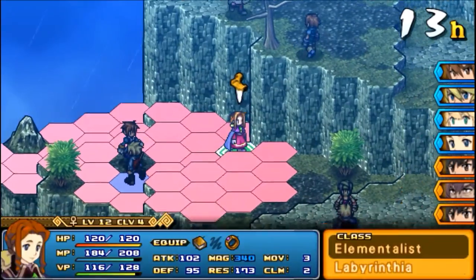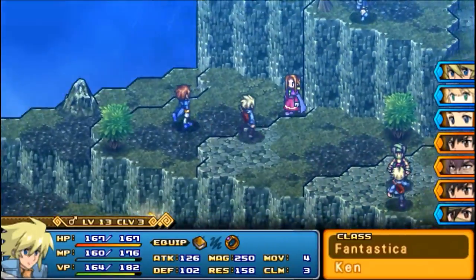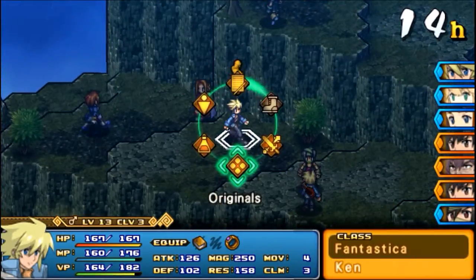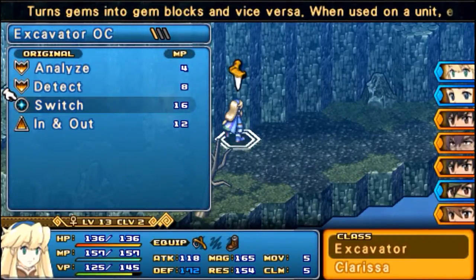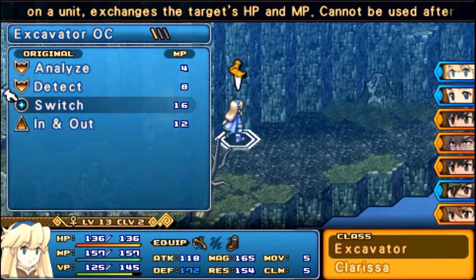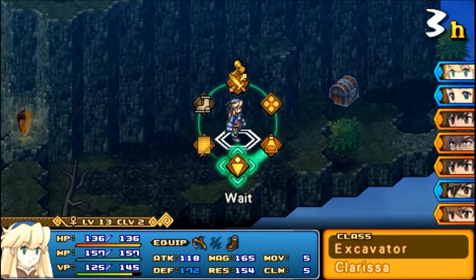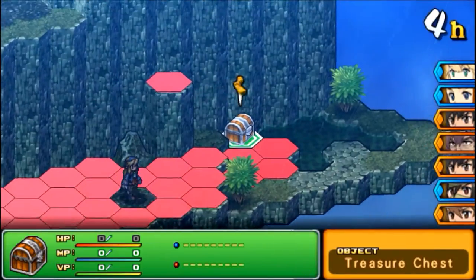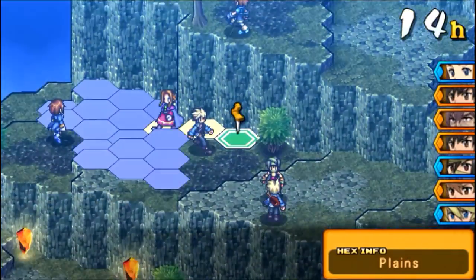Let's rush Labyrinthia again, because I need to get her closer to where the action is. This is what I was talking about — it is the Switch. That turns gems into gem blocks, which recovers your MP, but when it's used on a unit, it exchanges the target's HP and MP. So that can be a pretty strategic thing to do. I'm not going to do it this battle, but I might do it later on. I can hit the chest — I get the flail. Awesome.